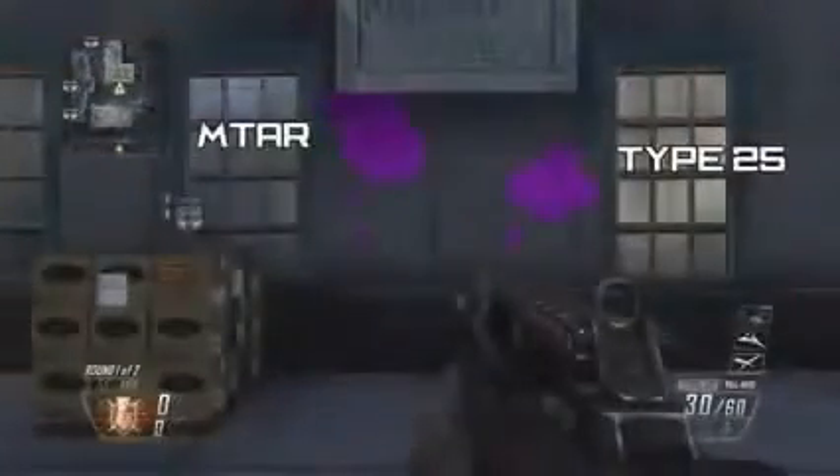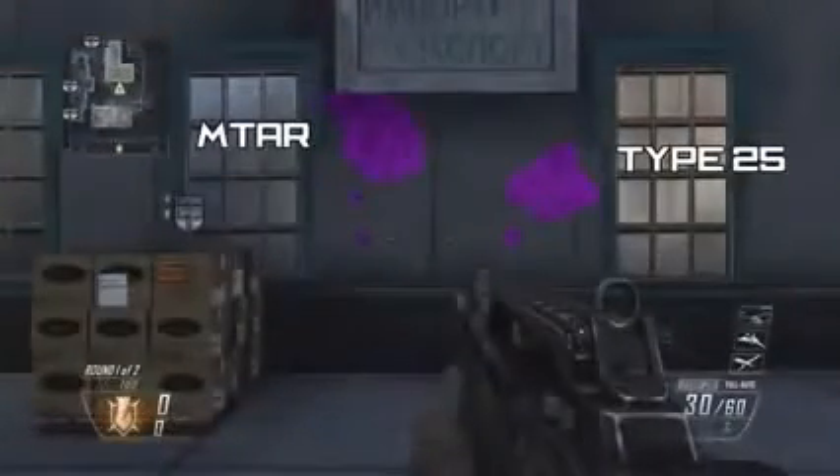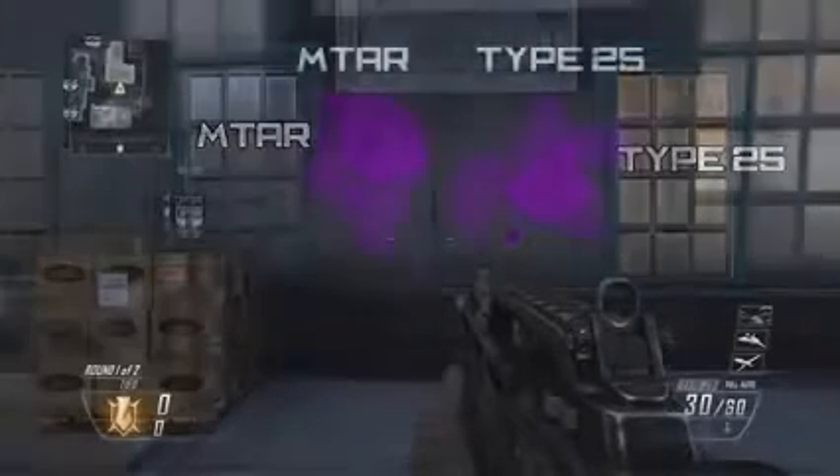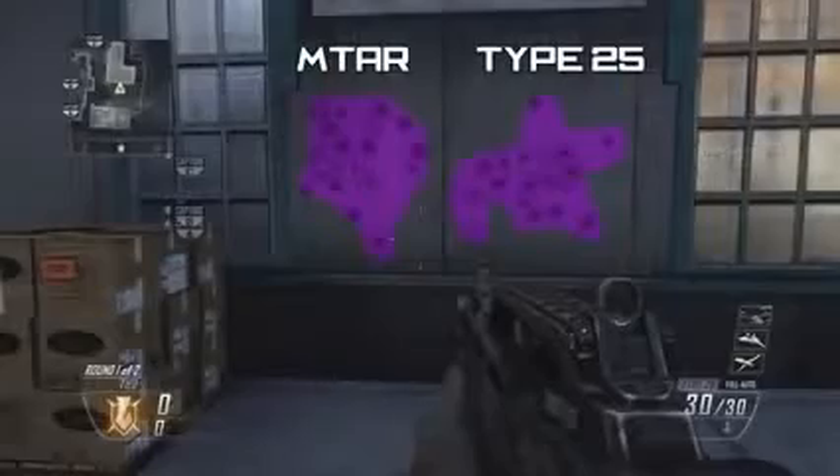Next, we're looking at recoil patterns and hipfire spreads. I tested this extensively because going in I expected the MTAR to have lower recoil due to its lower RPM, but every time I tested it the Type 25's spread was actually a little tighter — which was quite surprising. With hipfire, both were about the same whether standing or crouching, so rate of fire would be the key factor in winning a hipfire gunfight between these two.